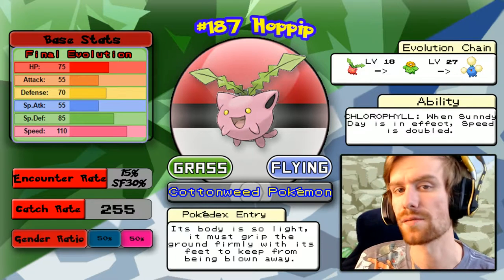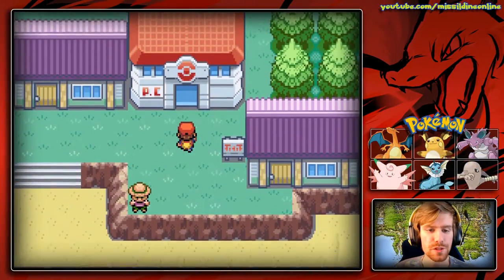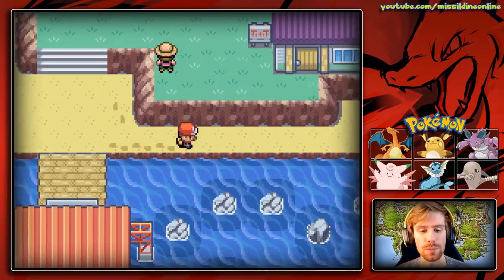It's also the lightest Grass and Flying type Pokemon ever, so that's pretty cool. Hoppip is just so cute but so bad. Alright, let's continue — we are going to head into Five Isle Meadow.